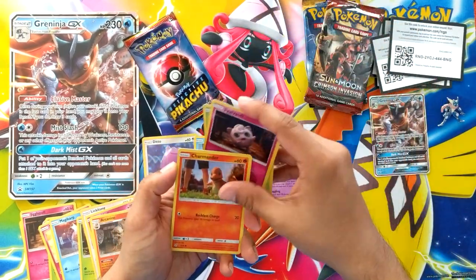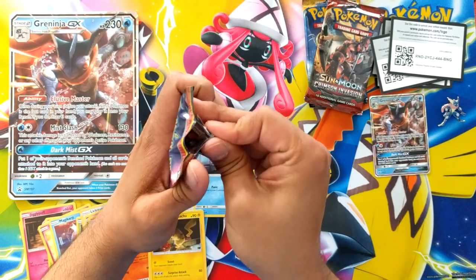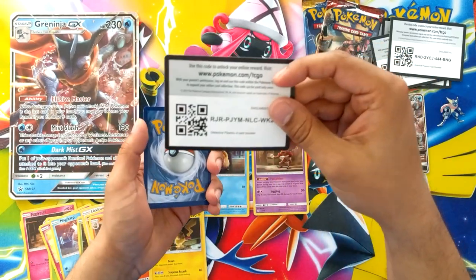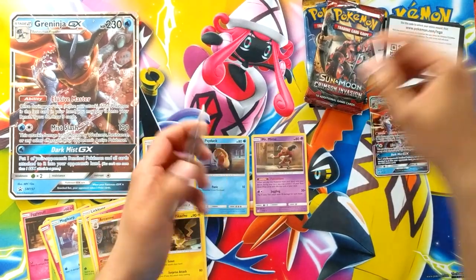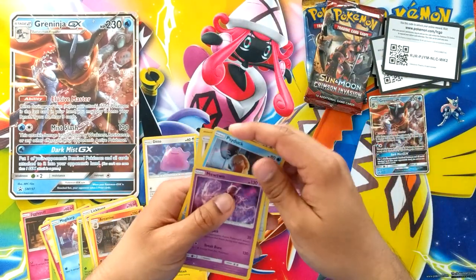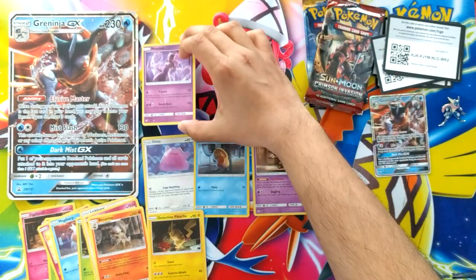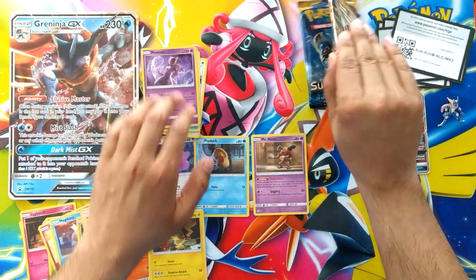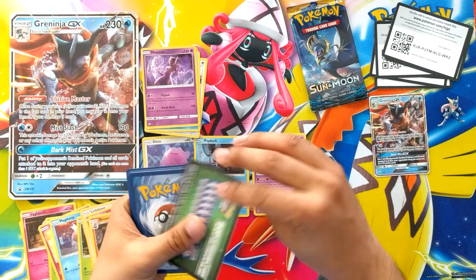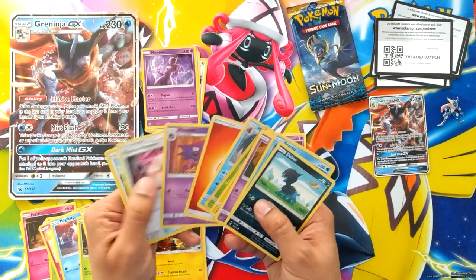Also Jigglypuff, Charmander, Detective Pikachu — that was pretty sweet. So it looks like I'm going to have to get a couple more boxes maybe. There's a Charmander, a Lickitung, a Spyder, oh Mewtwo — he actually looks sick, love the artwork on that one. So we'll see at the end how many I'm missing. Crimson Invasion didn't do anything for me — it's a green coat so yeah, not much in there.